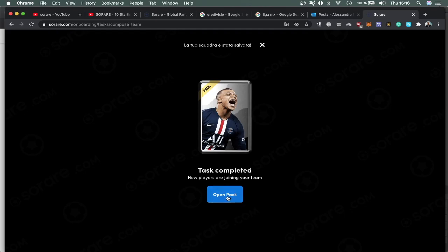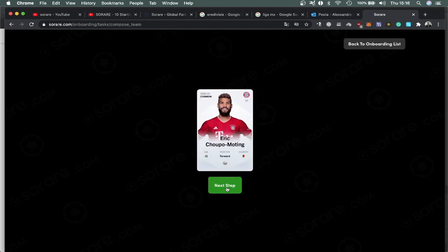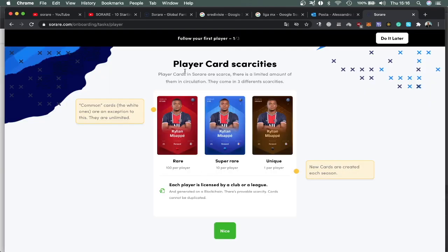Now the game is going to give me more cards. This is a striker for Bayer Munich. Now it's going to explain to you the three different cards you can find in the game. There is a red card — it's a rare card. You have 100 copies of that.